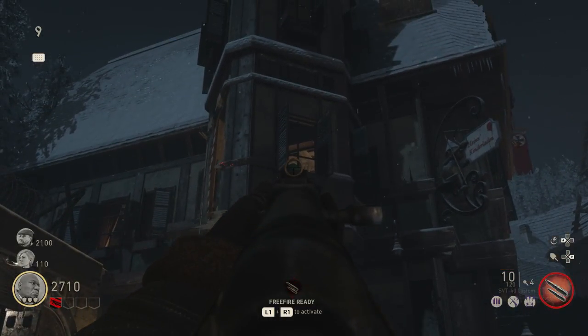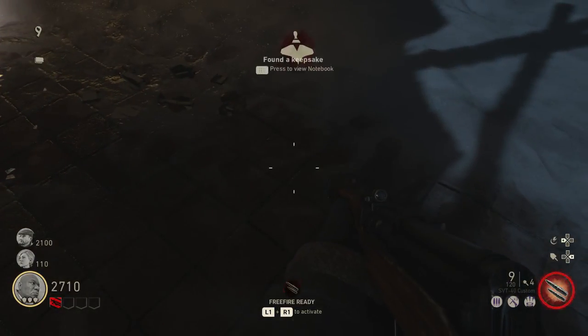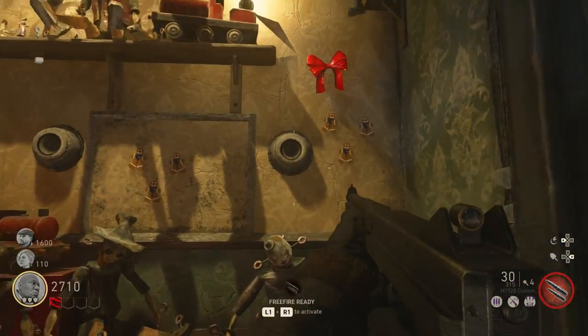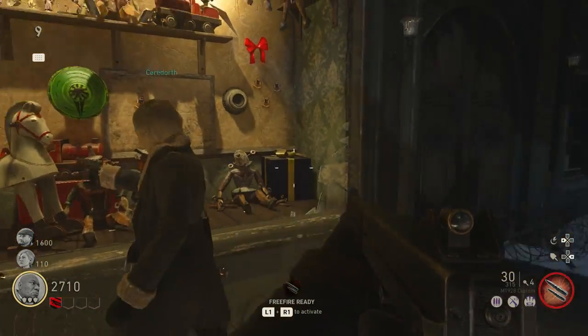Step one of the hardcore Easter egg is to go around the map and find three spinner tops located throughout windows and roofs above you, throughout spawn and other areas at the beginning of the map. All you need to do is shoot them with any gun and they will drop down a square to pick them up. There are three of these — a green, an orange, and a red.